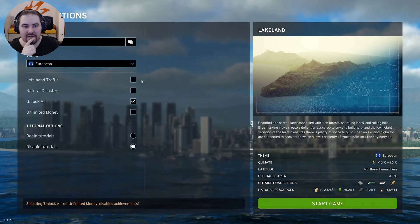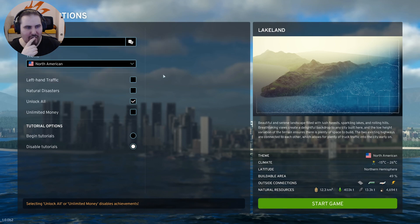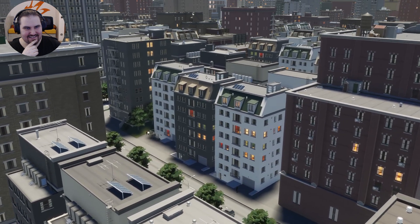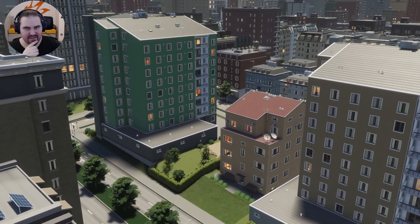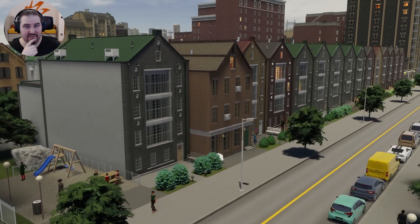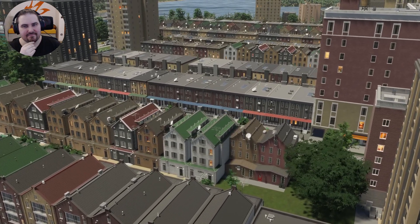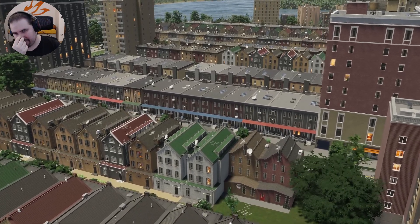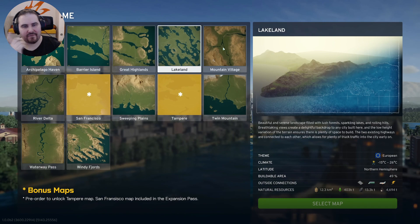Once you find a map you like, click and give your city a name. This is also your chance to change the default theme. There are two themes: European and North American. Themes shape the world and feel of your city, from street markings to cop cars. The biggest difference is the architectural style of residential and commercial buildings. I love that they're now putting this in naturally. There are ten maps in the base game, each drawing inspiration from real world locations — like they did with the first one.